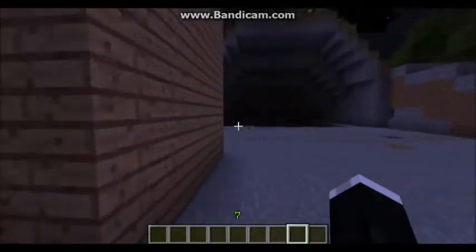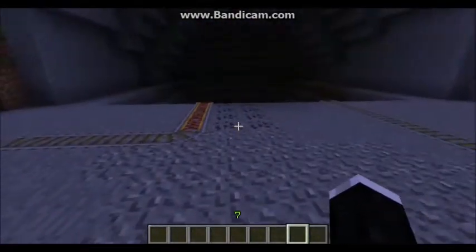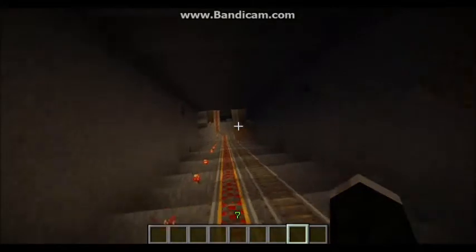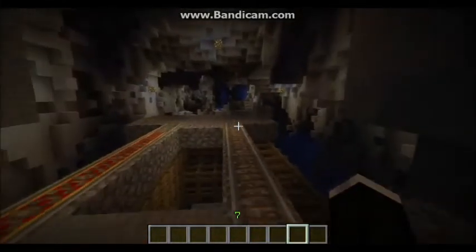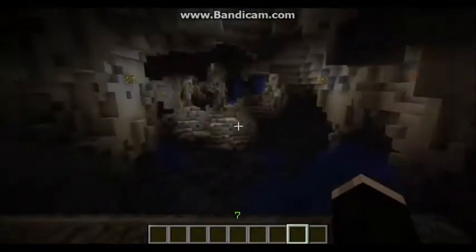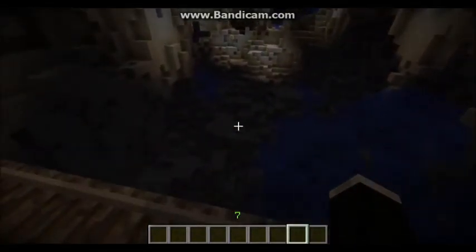Down here we have our mine — my mine thingy. I'll just go and have a quick look down. There we go — my awesome mine, my cave slash mining area. You can see already down there there's some gold.